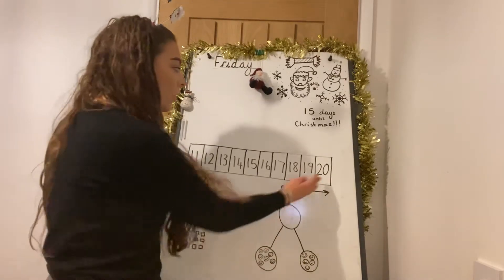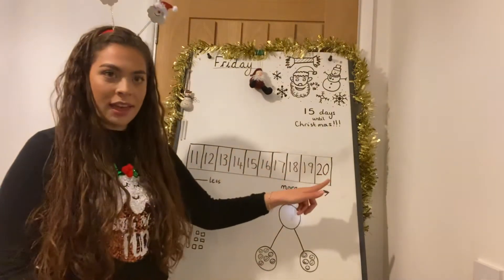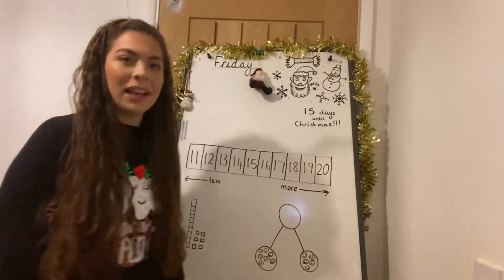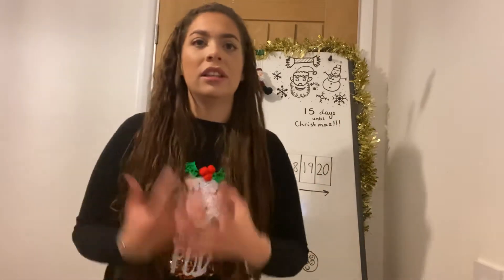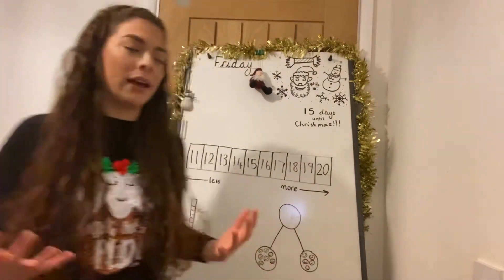If you're counting backwards and going down, your number is becoming less and your amount is becoming less. So this way is less and this way is more. So if we're counting less, our number is getting smaller and fewer. And if we've got more, it's greater and it's a bigger amount.